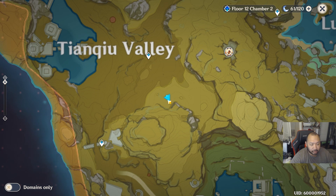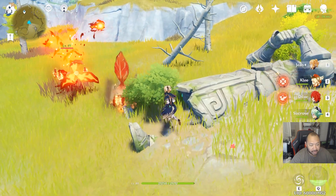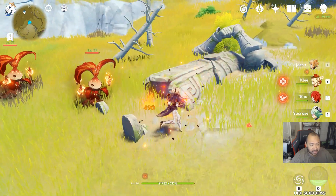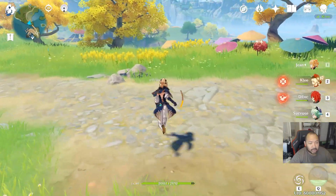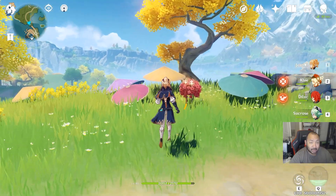This next one is one of my favorites and it's going to take you over here to Tianq Valley, right in this area. You're going to be looking for the foot of the statue — you'll be able to mine this little spot right here, which will also give you a chest.